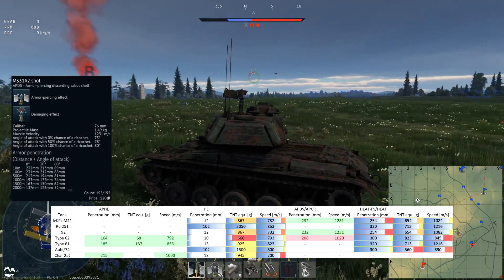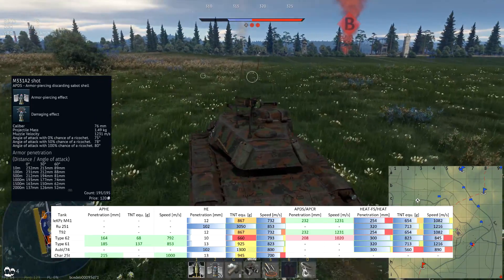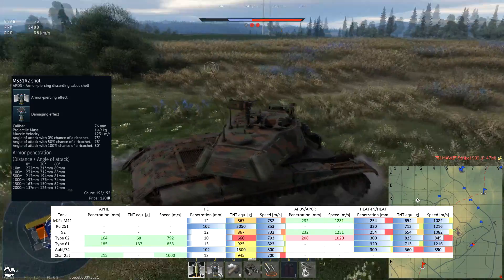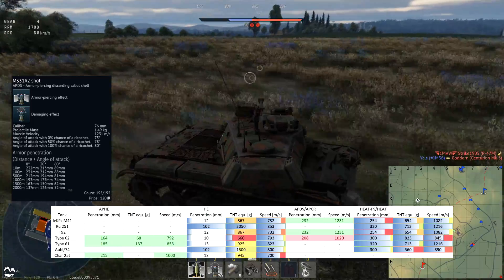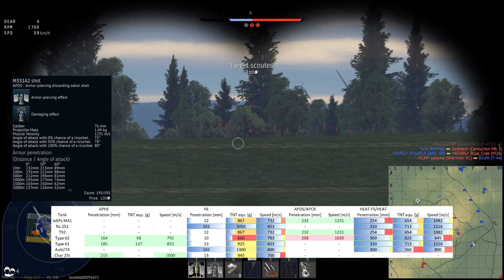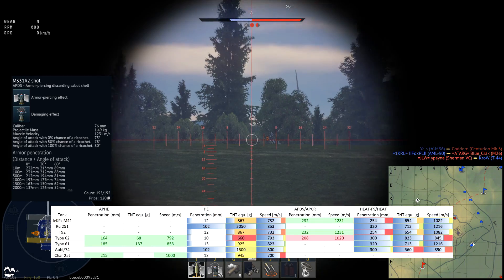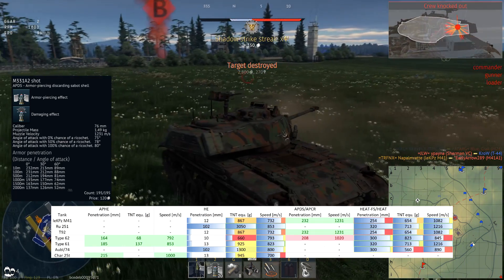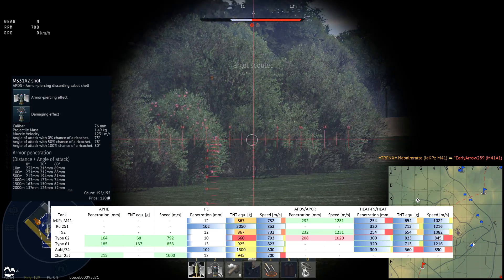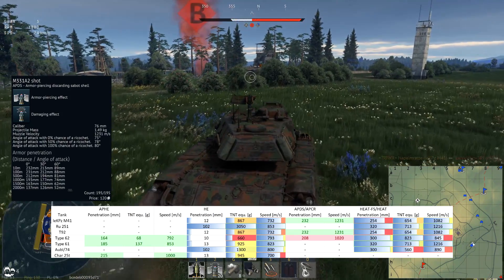After suffering for quite a while, finally as a tier 3 upgrade you get the M331A2 shot — this is the APDS round you've been waiting for. At 1231 m/s and 232mm of penetration, it performs significantly more reliably against angled armor than the stock APCR. This is in fact the very same APDS round shared with the T92 and the original M41 Walker Bulldog at 6.0, which was the very first APDS round ever to appear in War Thunder. It's good for shooting through solid objects and at long range you can lead it quite nicely.